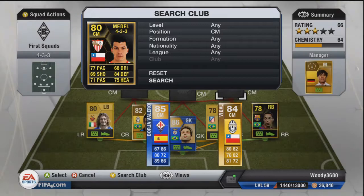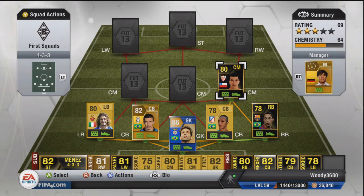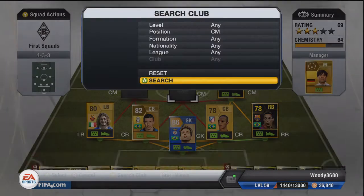At right centre mid we're going to have in-form Gary Medel. 77 pace, 84 defending — which is crucial. He is an extremely good defensive player. Only 13,500 coins paid for an in-form, which is very nice. His passing and pace aren't the best, but what Medel is in this side for is to break play up. That 84 defending really comes across when playing with him.